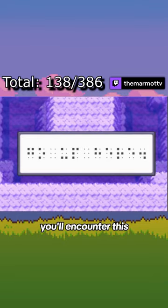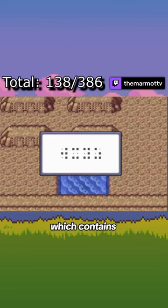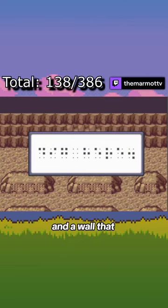Once you head south, you'll encounter this Braille Tablet, which tells you to go up here. You'll end up inside a large chamber, which contains the Braille alphabet and the wall that tells you to dig here.